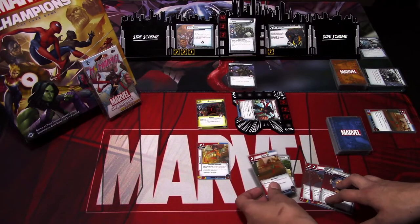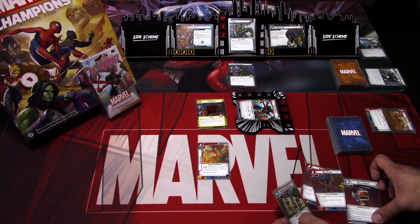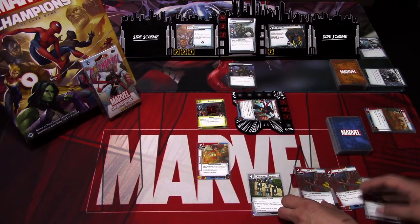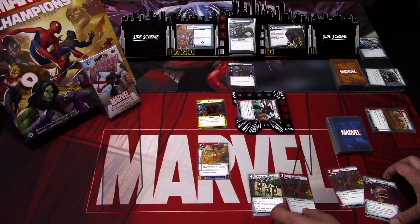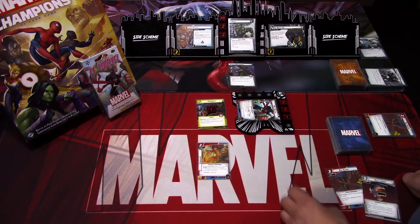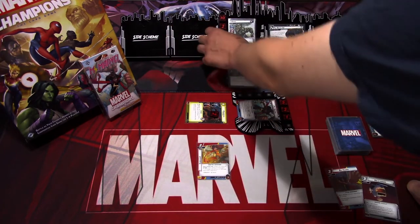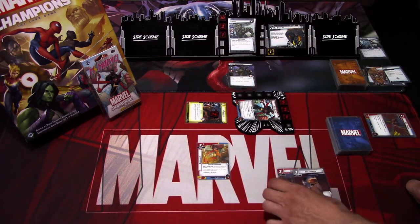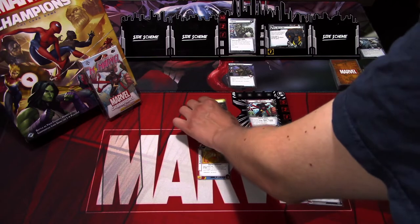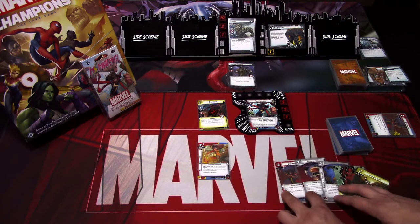I think we'll play sneak buy and use Avengers Mansion. We remove three threat from here. Daredevil will thwart for two and deal one damage to Rhino. I'll keep big hands and draw back up to five and ready up. We have four justice, power of justice, enhanced physique, helicarrier and big hands.